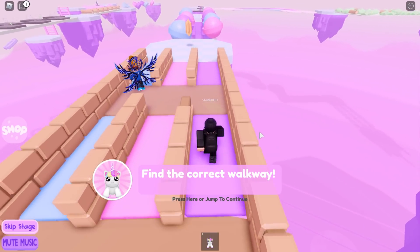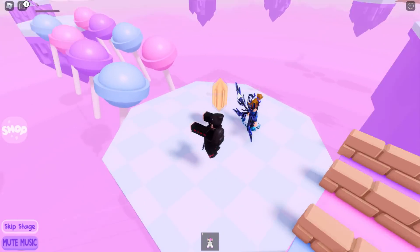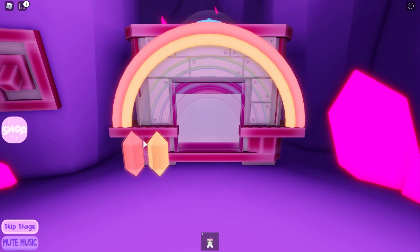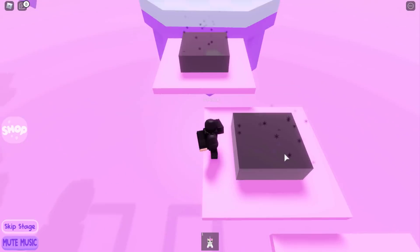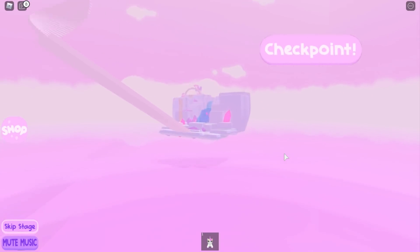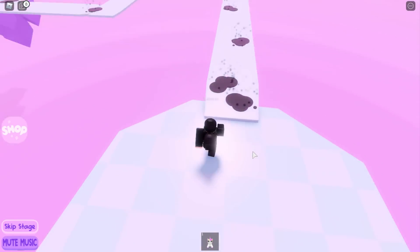At least this obby has checkpoints - could you imagine if it had no checkpoints? You'd just have to start all over again. Here's another crystal - this one is the orange one, so we've got two now: red and orange. I think I just realized what it is - you've got to get all the colors of the rainbow!